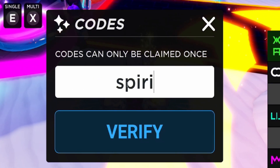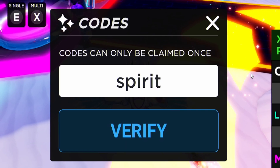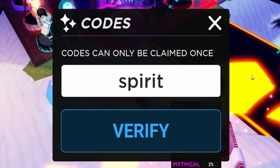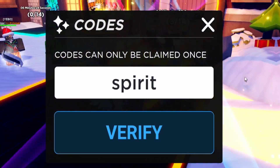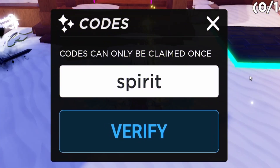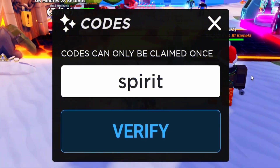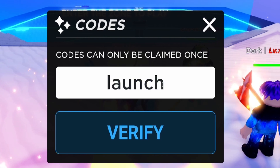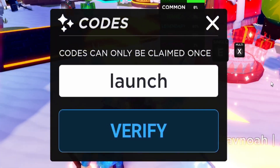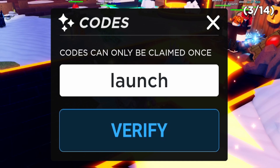After that, redeem code SPIRIT. Also, if you skipped to this point of the video, go back to the start because I'm actually giving away a free cyber pack — just go back to the start to find out how to enter, it's really simple. After code SPIRIT, redeem the code LAUNCH — that's L-A-U-N-C-H. Make sure you guys have that one redeemed.